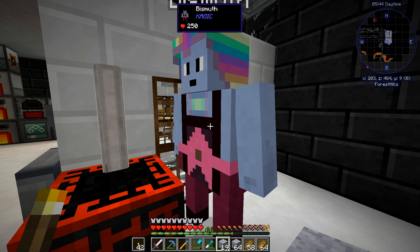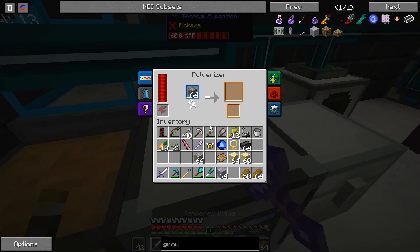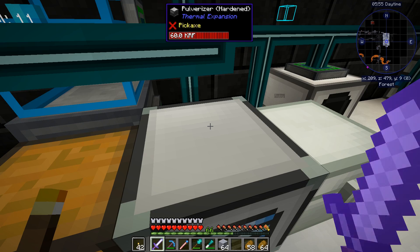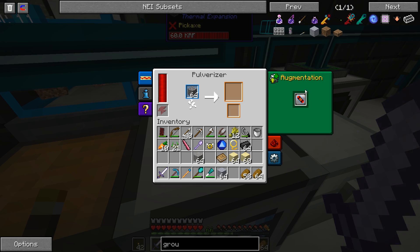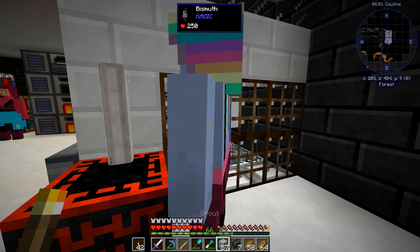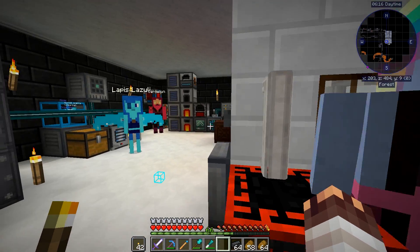And I also made some upgrades for this pulverizer. So not only am I just pulverizing cobblestone in here, but I'm also pulverizing it even faster. Basically this is now a hardened pulverizer and it has an augmentation that makes it even faster. And as I said earlier, I'm gonna try to start replacing all of my Extra Utilities crushers and furnaces with Thermal Expansion ones, because I think they're just better.